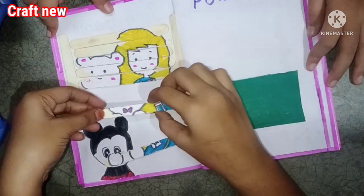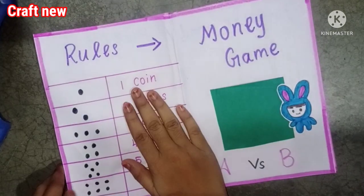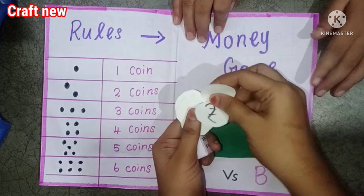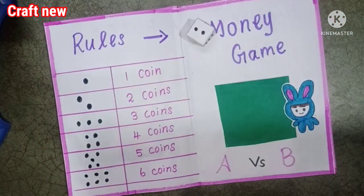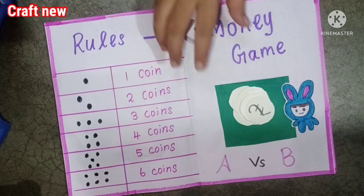There are two members — I am a sister. We have a full game and a short game. After that, we will have a money game. We will play dice with rules and instructions.